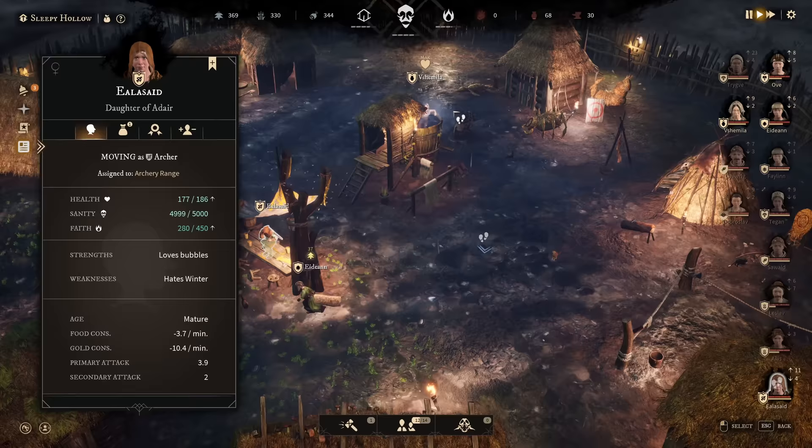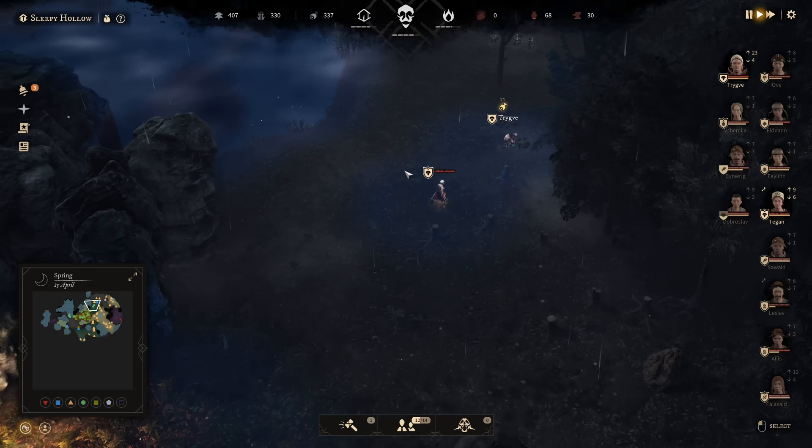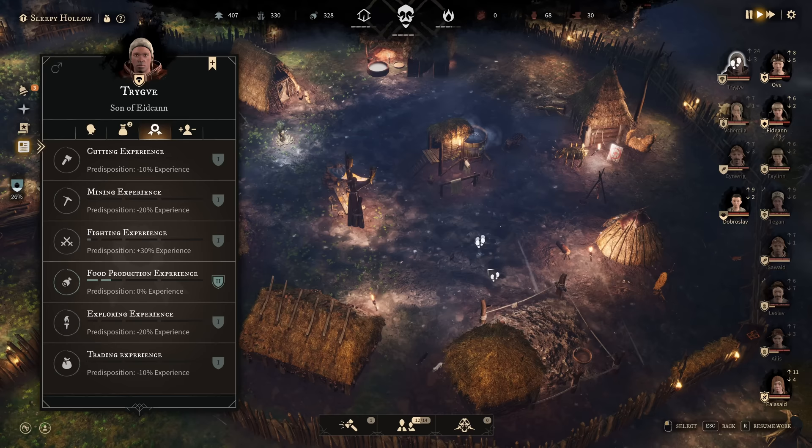Now we do have two lumberjacks. Workforce-wise it's a bit tough right now, because we are having two permanent fighters for warmongering now - that is my group one. I'm actually looking forward to getting a third one in. So one of my foragers could probably do the job. I think Trigver - he's got some good fighting experience points, so he's looking good in this area.